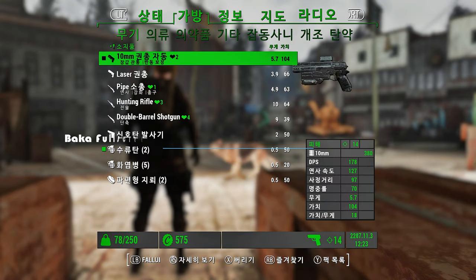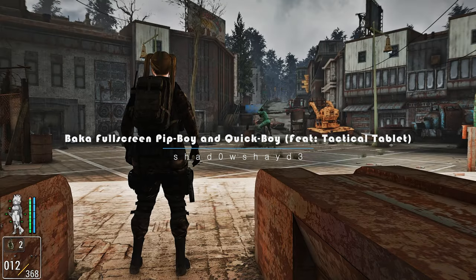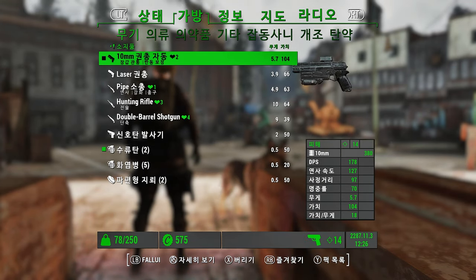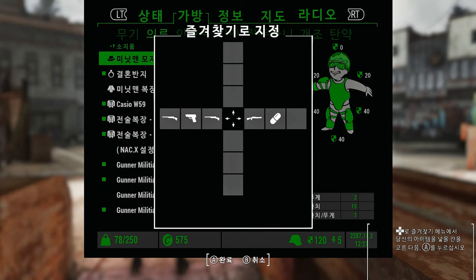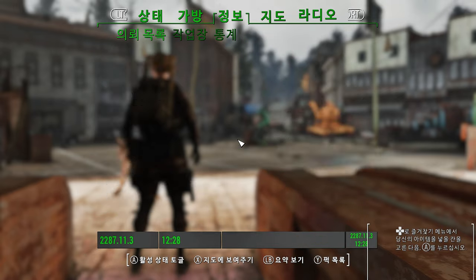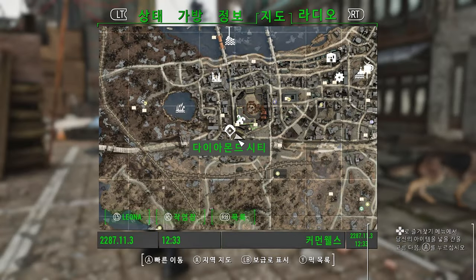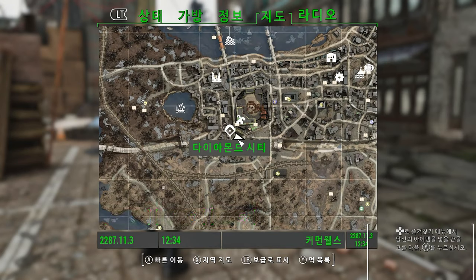Next up, we have the Baka Fullscreen Pip-Boy and Quick-Boy mod. This mod takes the Pip-Boy menu out of the Pip-Boy itself and transforms it into a spacious, high-quality full-screen menu. Starting from version 1.4, it even introduces the Quick-Boy functionality featured in Fallout 76. What this mod does is break free the Pip-Boy menu from its confined screen and present it in a manner similar to other menus in the game.